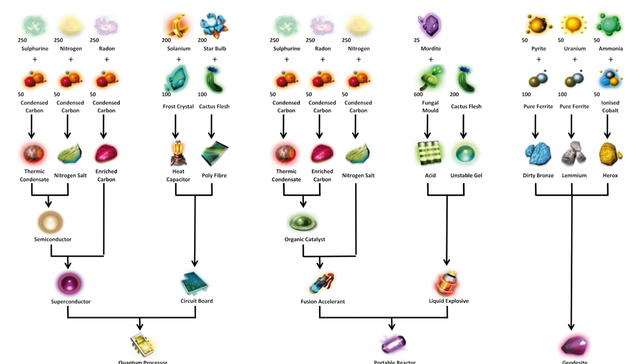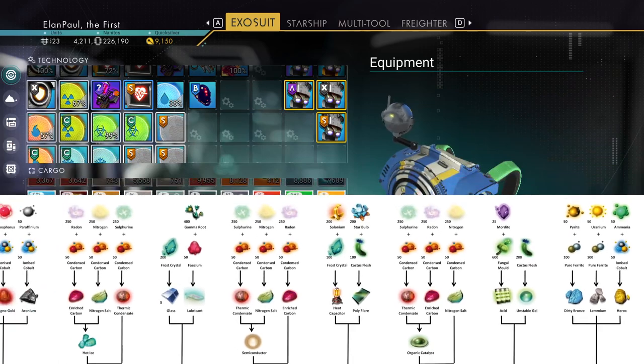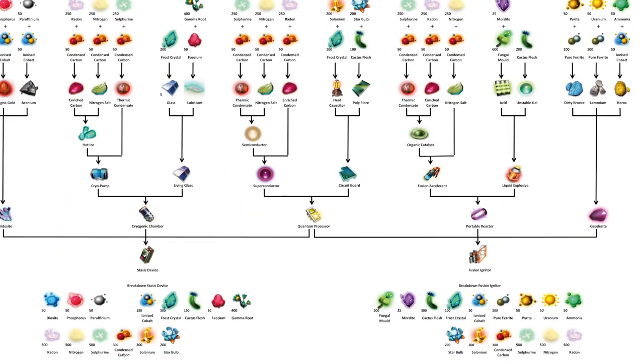We're going to need some uranium, ammonia, pyrite, mordite, several plants, condensed carbon, and ionized cobalt. What these items do is combine — these two combine into these items, then each of those produces this one item. These two into that, these three, these two go into that one, combined with that go into this. So you have to make all these items. It gives you a listing of every single amount needed to make just one.